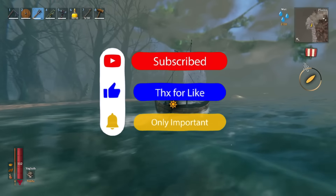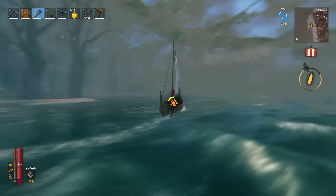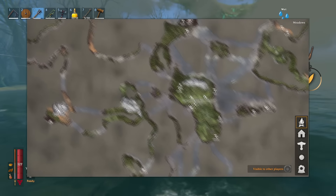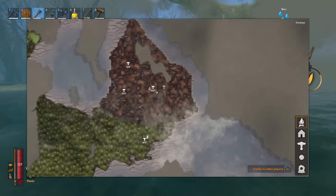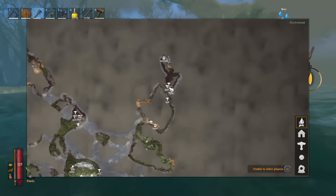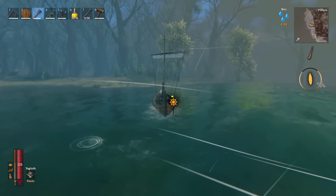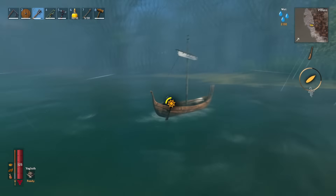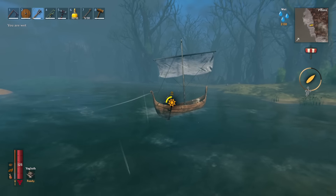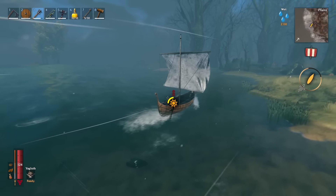Starting out with step one: to find the third boss location, you need to find the swamp biome, which is a very dangerous place. The map is randomly generated, but it's almost certain you'll need to sail across the ocean to find it. It looks like a muddy area on the map and you can't miss it as you're sailing past. I highly recommend crafting a ship rather than using a raft, since it will be so much faster. You need bronze nails to unlock ship crafting, and I've already made a guide on that linked below.